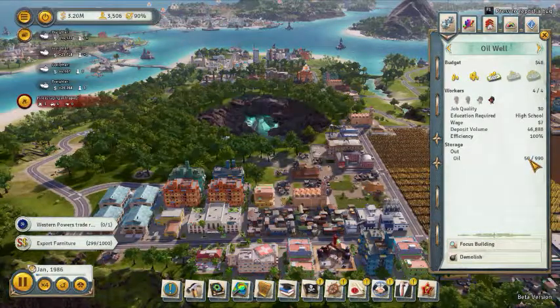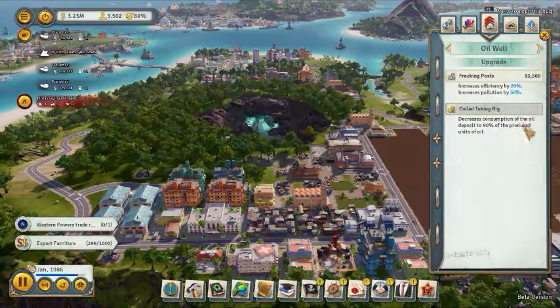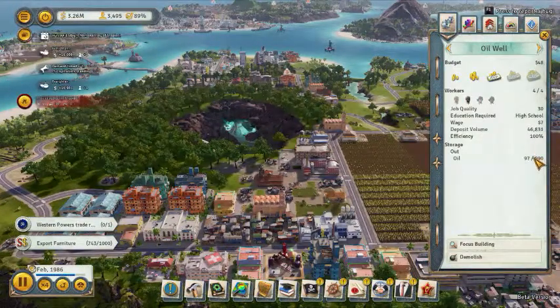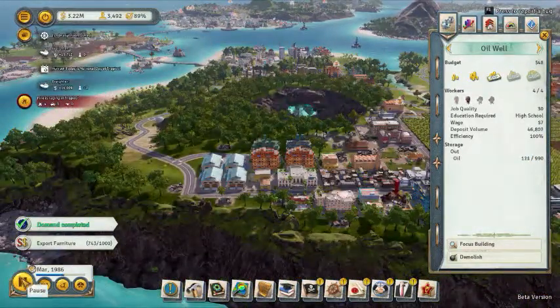Some things just don't work in this game — this is beta. I see the same amount even though I clicked on that. Decreases the consumption of oil deposits to 90% of the produced units of oil. I don't get it; it seems to not be working. Anyways, that's all I can say about oil. I hope this helps you.